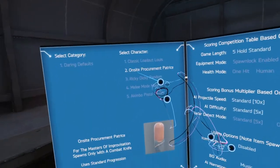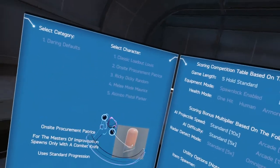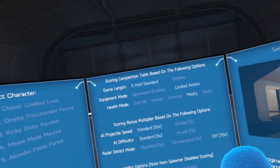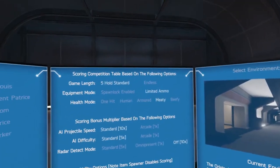Hello and welcome back to another Hot Dogs, Horseshoes and Hand Grenades. I'm City Survivor and today I'm going to give on-site procurement pack trees enough to go in, take and hold, and hopefully, fingers crossed, we can get an underbarrel grenade launcher.